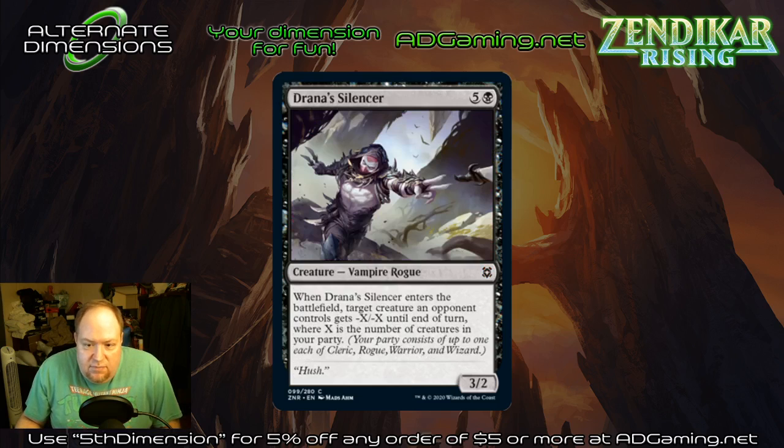Draina Silencer — five and a black for a three-two vampire rogue. It shrinks a creature's power and toughness equal to the number of creatures in your party. Way too expensive for constructed play. Fine limited card, particularly if you're playing multiple creature types and can get a bigger minus-X minus-X effect.